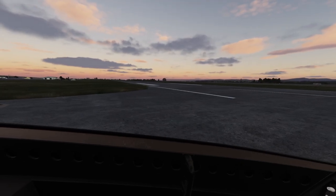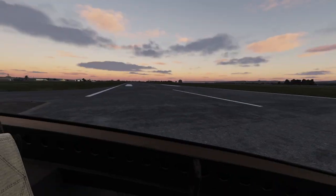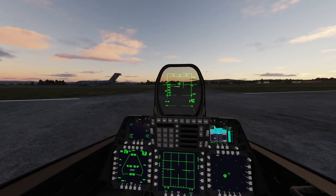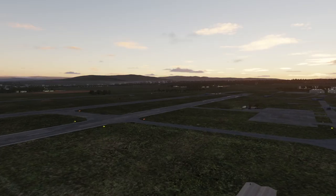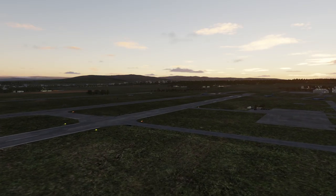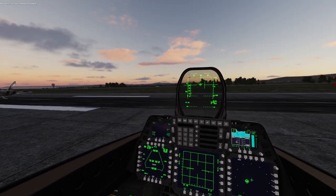AWACS is up - he says airborne when he's still got like one wheel on the ground. There he is, off into the sunset - very pretty, this map when it's like this. These guys are all taking off; I think we've managed to get in front of most of the shipment planes.